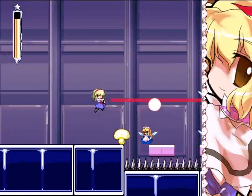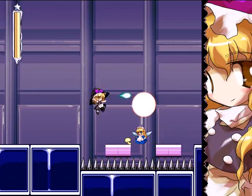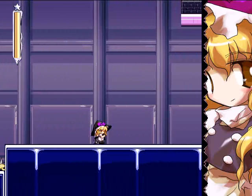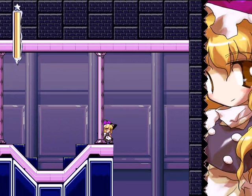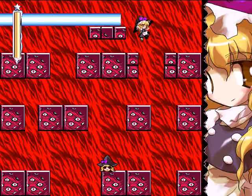I guess it's easy after you stop thinking about it as a Mega Man game and start thinking about it as a Touhou game — once you've done enough time to start figuring out what things are. I don't know — do I stick with Alice? No, I switch back to Marissa. Marissa is really a lot better. Her attack is a lot more powerful, but it isn't constant and can't go through shields. Laser beams of death.